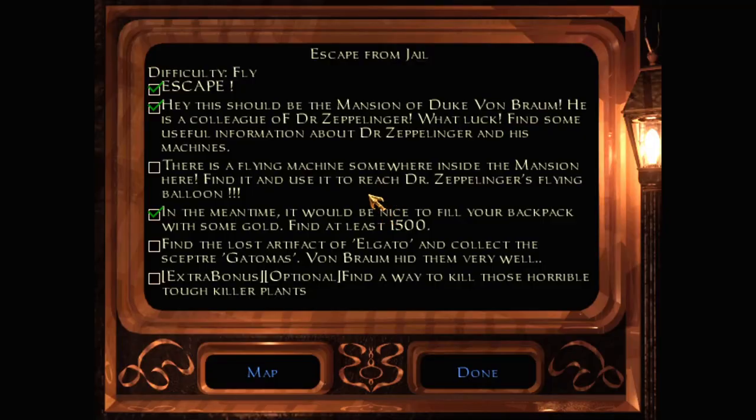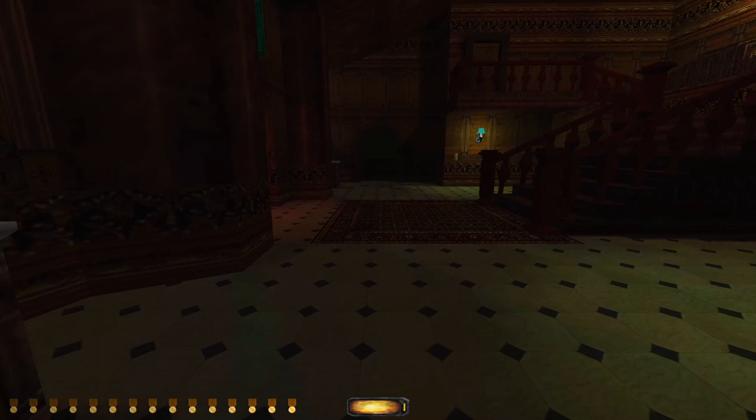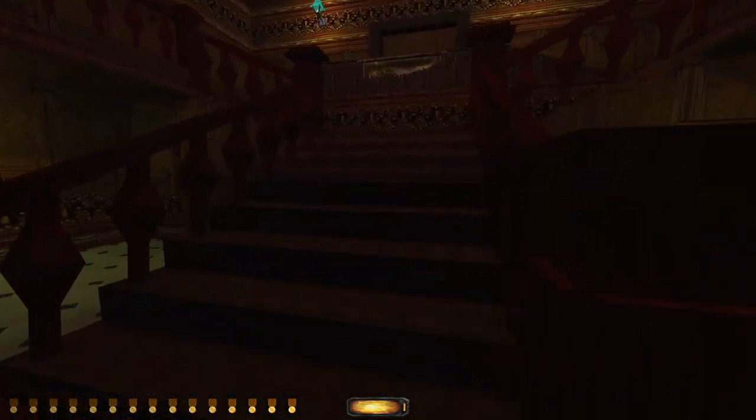What are my objectives again? We need to get to the roof, find the lost artifact, and collect the scepter. He hid them very well — too well, evidently.